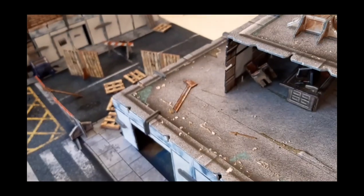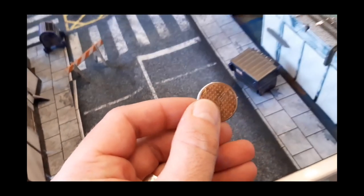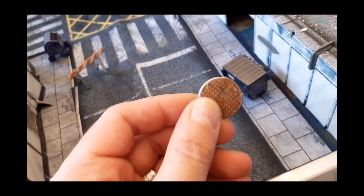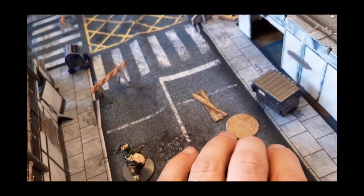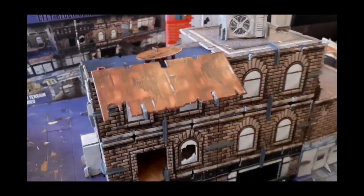And you even get these cool little dumpsters — you can actually pop off the lid and put stuff in there. You have these little sewers here that you can flip over and all of a sudden it's an open sewer. This might have been from the extra stuff, I don't really remember. Then we have vents — look, vents on the roof. That is cool. You got these little pieces here and everything you can take off.